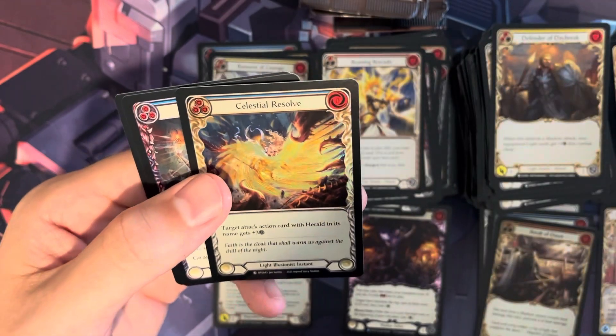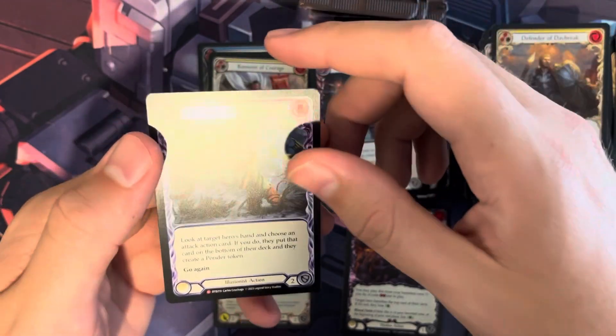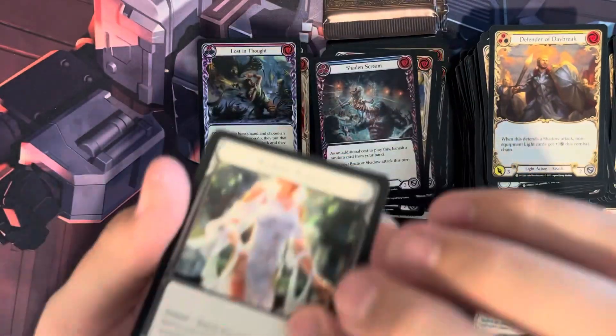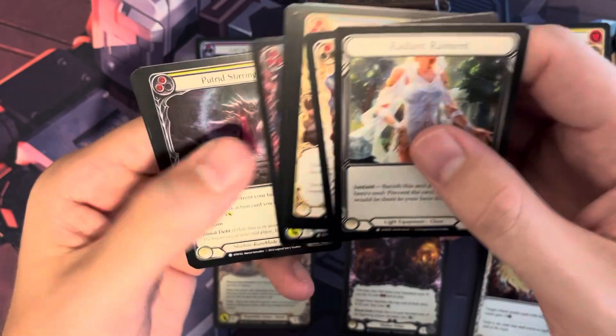There's a foil Celestial Resolve common. We have Shade and Scream and Lost in Thought — Lost in Thought is a Majestic right there. No Legendary so far, no Fabled. Fableds typically go for about $200 or $300 depending on the set.